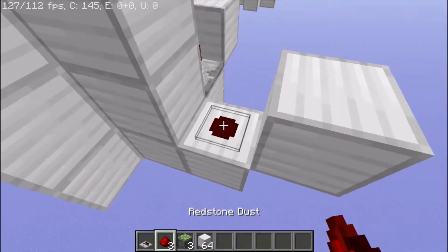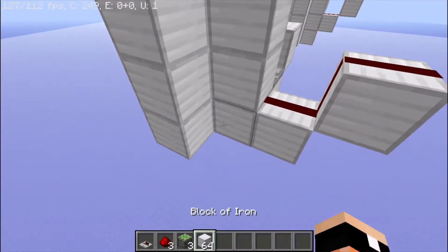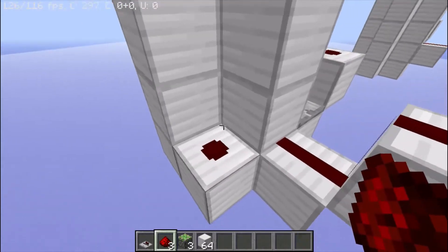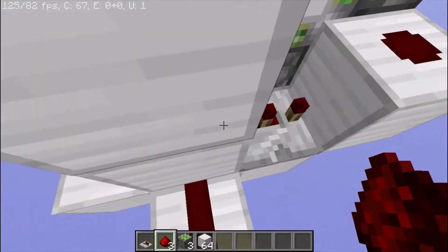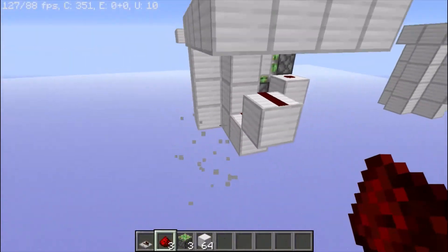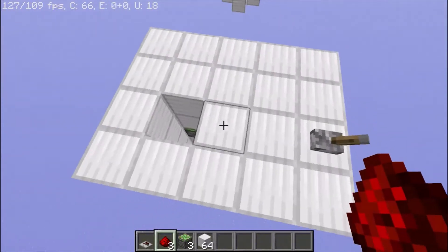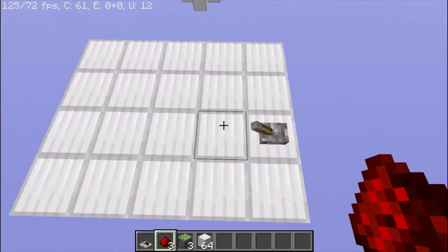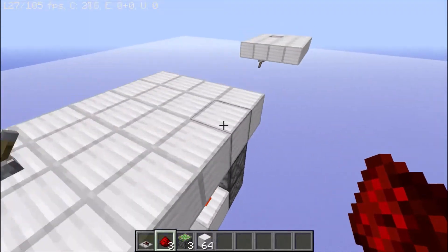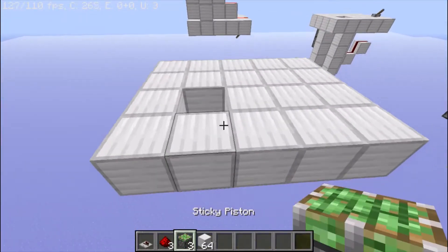Set the repeater to two ticks, facing the block with the redstone dust. You have two options for powering it — I'm powering the block from this side because it's easier, but you could also run an input from the other side. You just need to power this block some way to power that repeater. As you can see, it works just fine — click it on, click it off, opens and closes just fine. That's how you build the floor piston door.